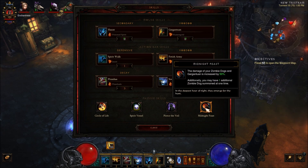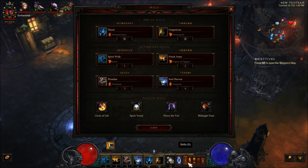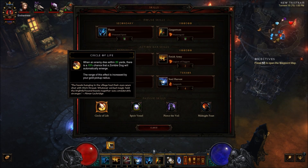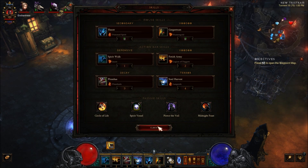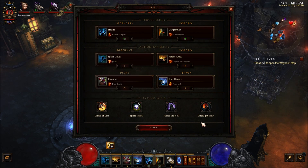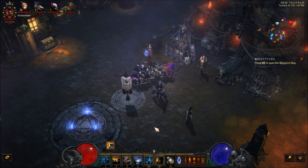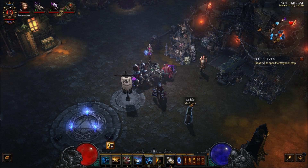We're also using Midnight Feast. The damage of your zombie dogs and Gargantuan is increased by 50%. Additionally, you can have one additional zombie dog summoned at a time — so this may actually go up to four. Either way, their damage is going to be increased by 50% and it's still three or four more pets active at a time.